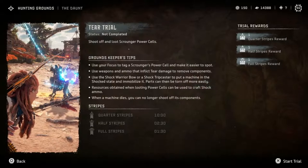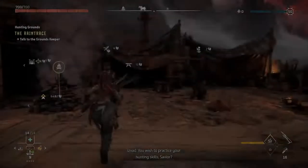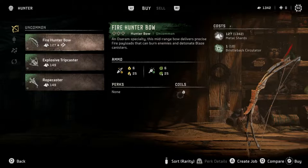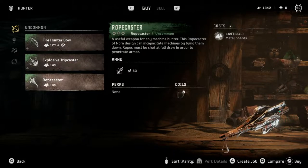Looking at each trial, the Grand Skipper will give you tips on how to complete each challenge, which will make it easier, especially for new players. If a challenge requires a specific ammo type, you can find an NPC selling weapons at the ground with the required ammo loadout if you don't have any yet.